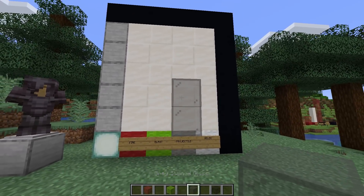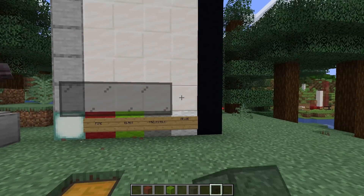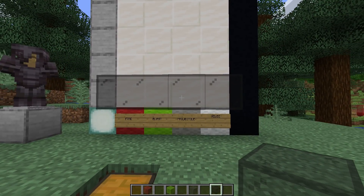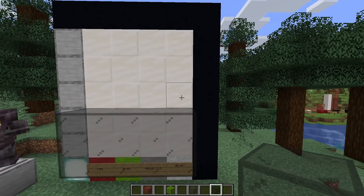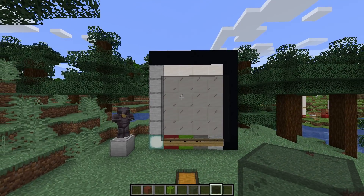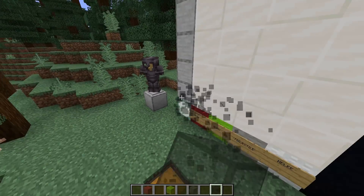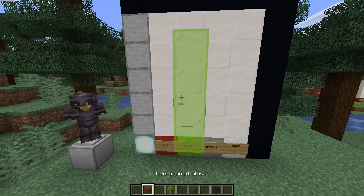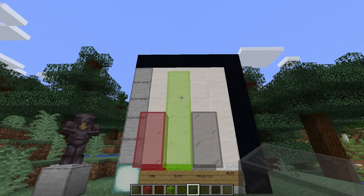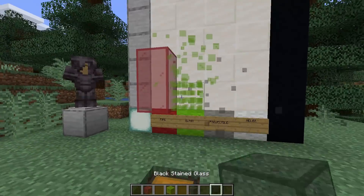Protection four boots give less fire protection than fire protection four boots, but they also help with blast, projectile, and melee damage. A full set — boots, leggings, chest plate, and helmet all with protection four — doesn't max out any single column, but provides overall good protection against all damage types including melee. Alternatively, if you try to mix and stack, like two pieces of blast protection, one fire, one projectile, you'd have a lot of blast protection but no melee defense at all.